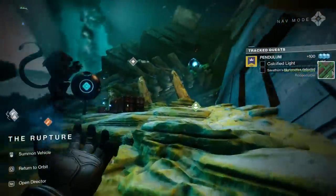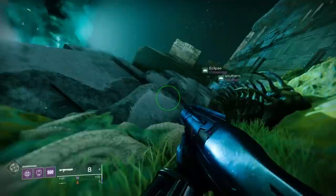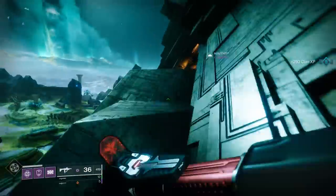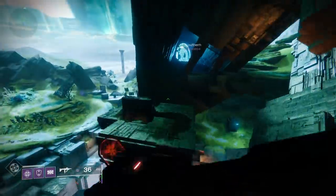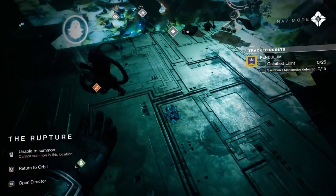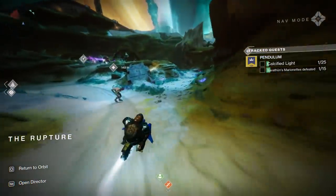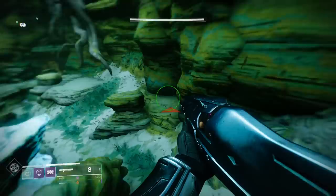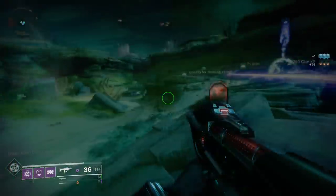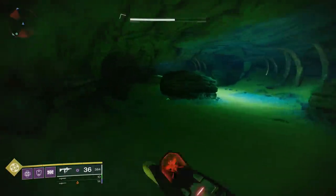Now let's talk about that Calcified Light. There are 25 different locations all over Titan, Io, Mars, and Mercury. You're going to see the location of these objects when you take out your Ghost. Spawning in near Asher Mir, if you look up and to the right there is an objective marker with a distance marking. Head up the pyramid, wind your way up, and at the very top we have our first Calcified Light. At the opposite end of this same location there are two different locales: one is underneath a tunnel at the back of a cave, and the other is also underneath a nearby tunnel in a rock jutting out.